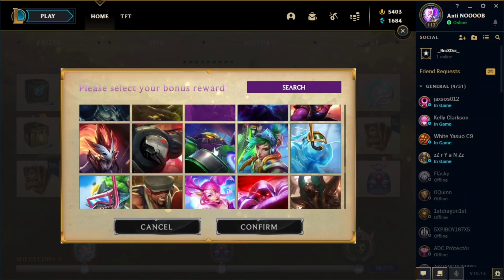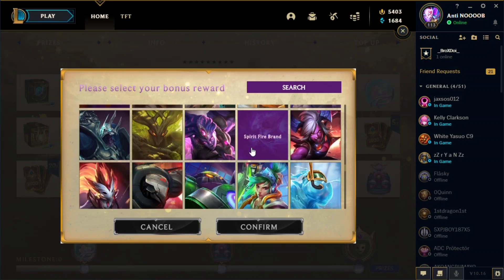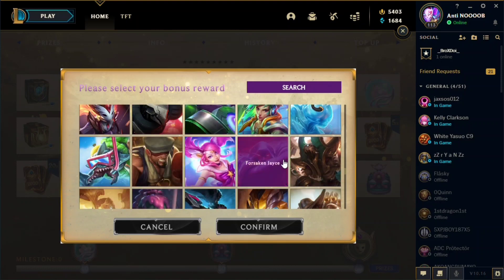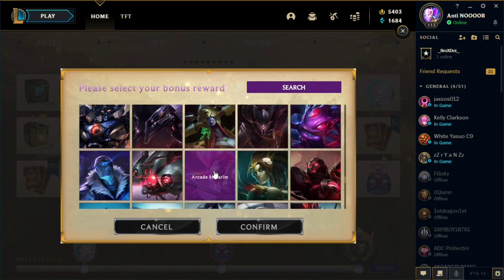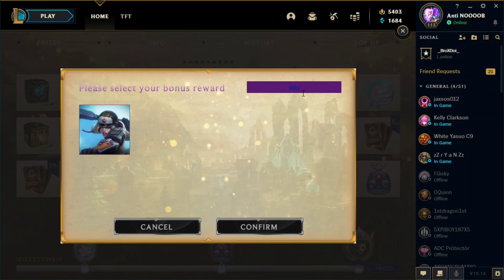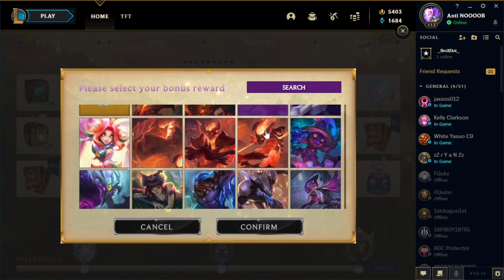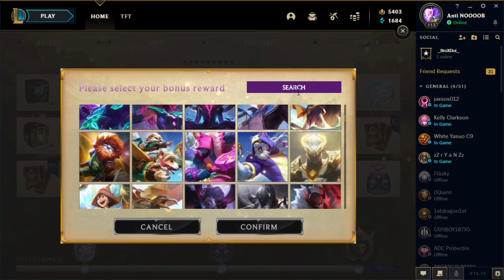Also, if you don't own the champion yet for that skin, it also includes the champion — so it's a two-for-one deal. The price of this event is the same as the previous one: it costs 199 RP.